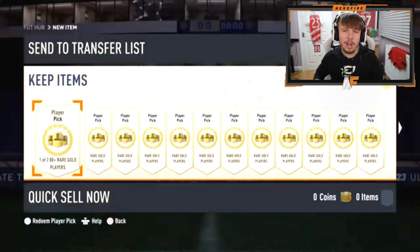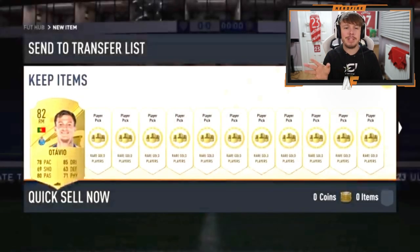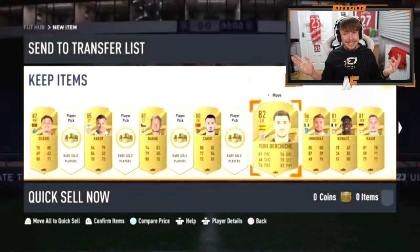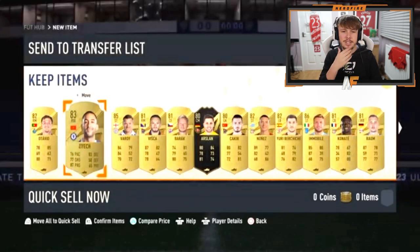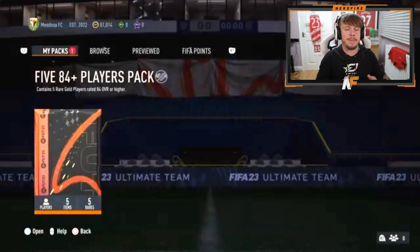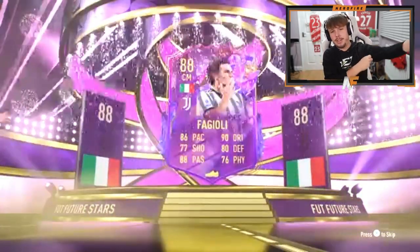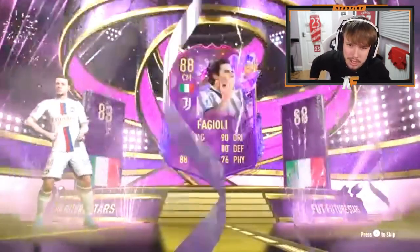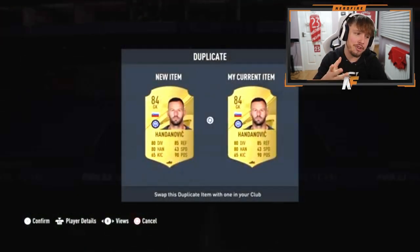Owen has 20 player picks. Finally a walkout — Parejo. Another walkout in Immobile, making it two. His final player pick ends on an 85. That was a pretty poor bunch of 20. He's also got the 84 plus x5 pack — let's see if the luck was saved for this one. Future Stars on the front! Italian, center mid — an 88 Future Stars with a good-looking card. Kane and Bruno behind him. Not bad — a lot better than his player picks were.